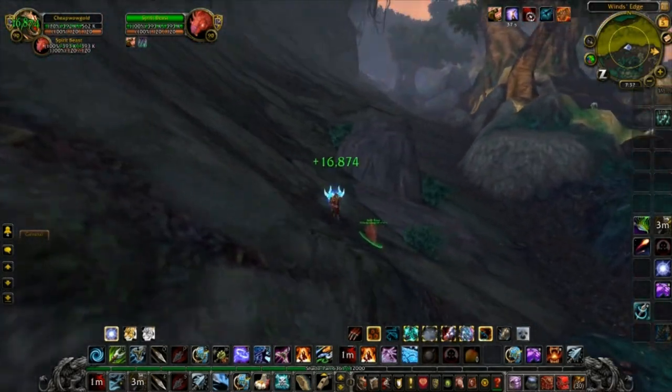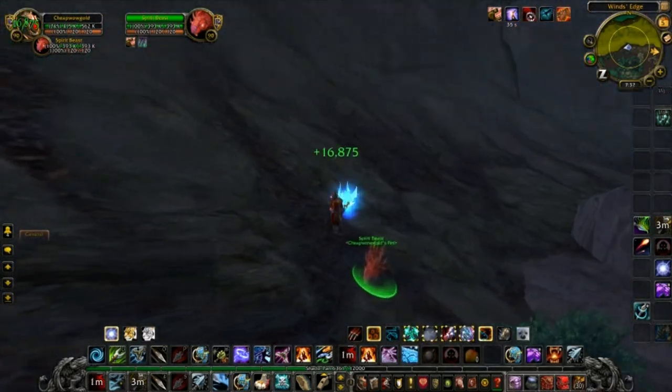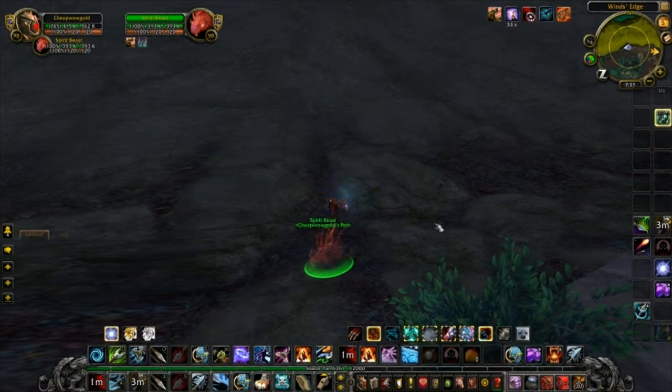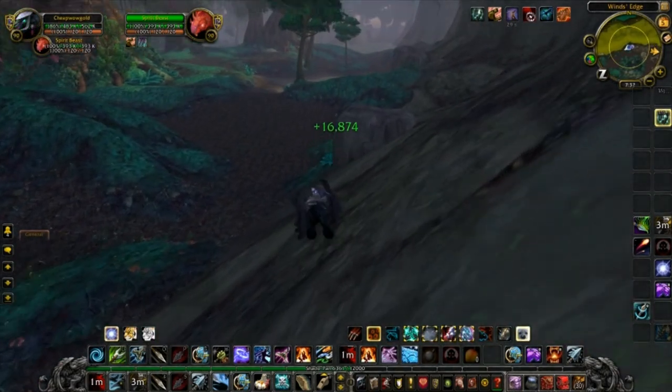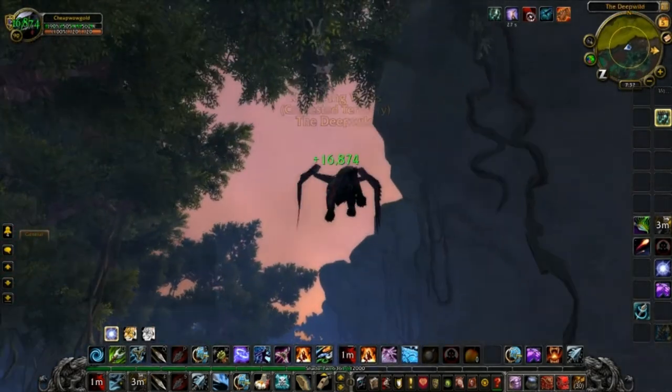He'll have some cool moves like Spirit Heal, which is just a heal, and he has a raid buff for 3000 mastery. I hope this guide helped you guys out. Be sure to like and subscribe and I'll see you on the next hunt.